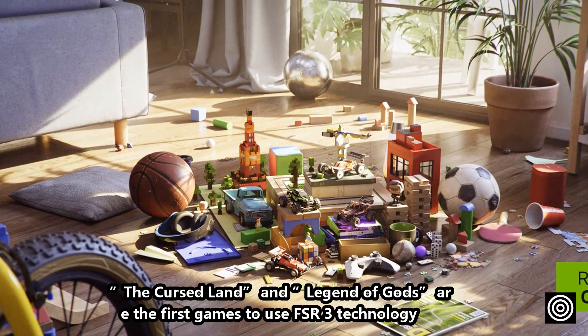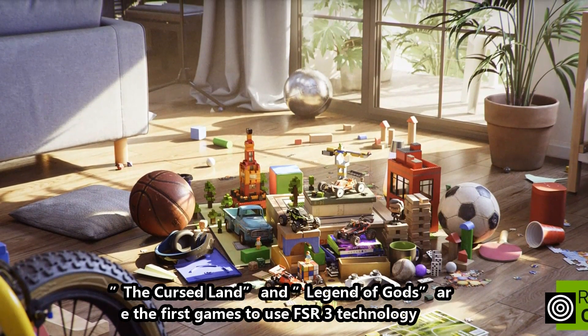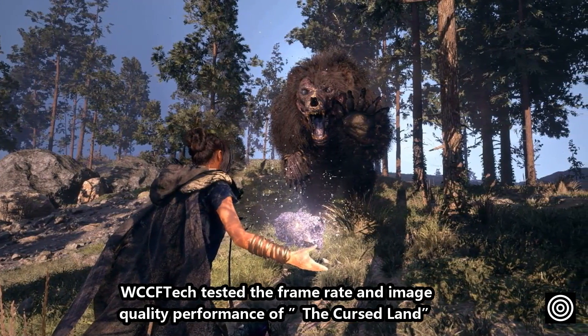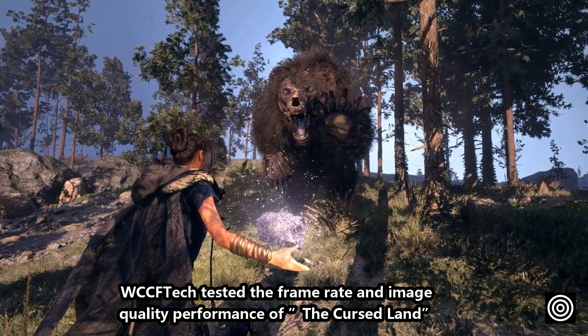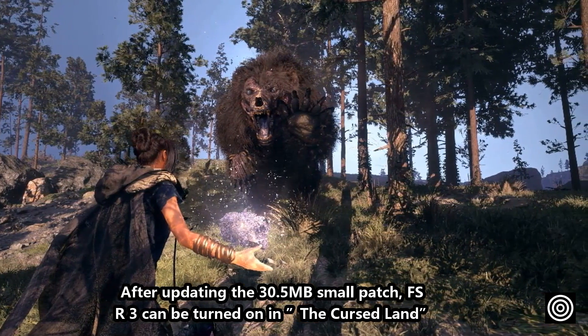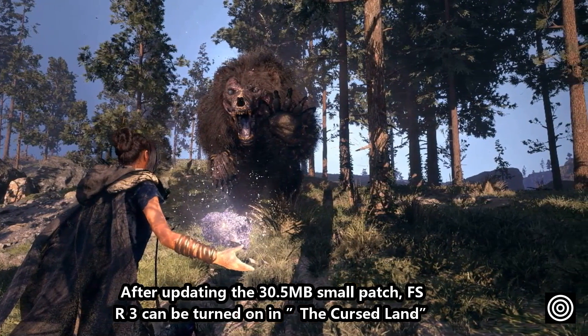The Cursed Land and Legend of Gods are the first games to use FSR3 technology. WCVTEC tested the frame rate and image quality performance of The Cursed Land. After updating a 30.5 MB small patch, FSR3 can be turned on in The Cursed Land.